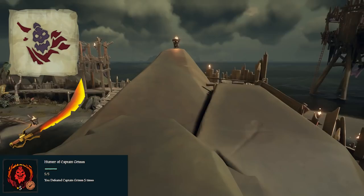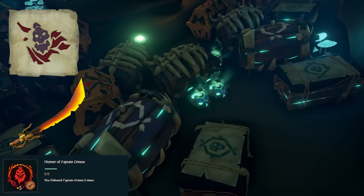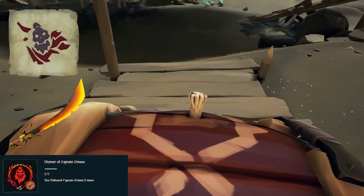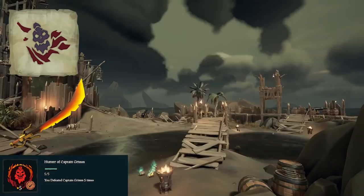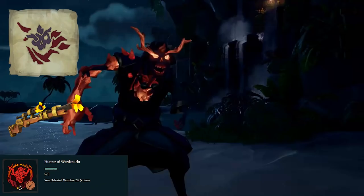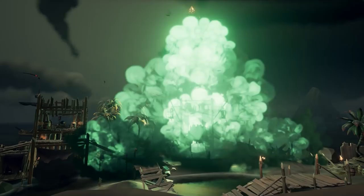First is Hunter of Captain Grimm — defeat Captain Grimm five times. This is kind of luck-based: whenever you encounter an Ashen Lord, it will be one of four, randomly selected. They all have a nameplate above their head so you can read it. Next is Hunter of Red Ruth — defeat Red Ruth five times. Then Hunter of Old Horatio — defeat Old Horatio five times. Then Hunter of Warden Chi — defeat Warden Chi five times. These are luck-based since you have to get the right ones, but you will get them eventually, so it's best to do the other commendations while you're waiting.